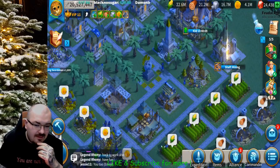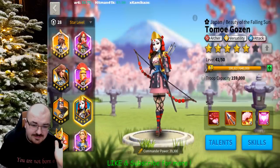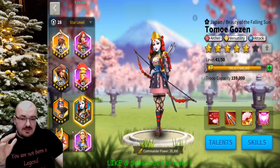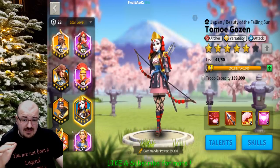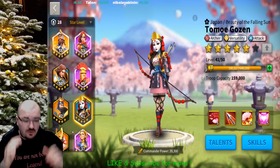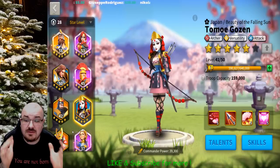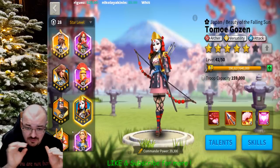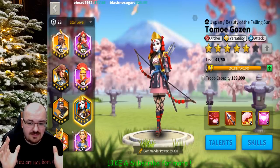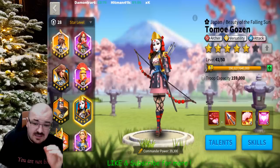Let me get into the game. I'm going to start with Tomoe Gozen and then Lancelot. Tomoe Gozen is a very easy commander to upgrade — all you have to do is open your daily silver chest and the free gold chest, or however many gold chests you can obtain from events. You will be able to max her skills very easily, maybe much faster than any epic or legendary.